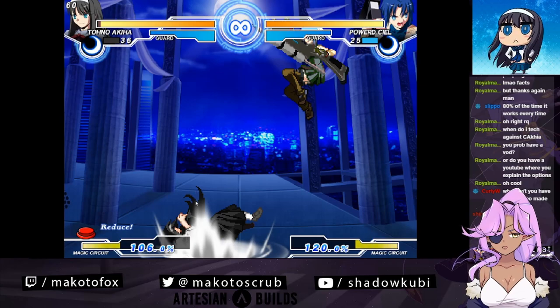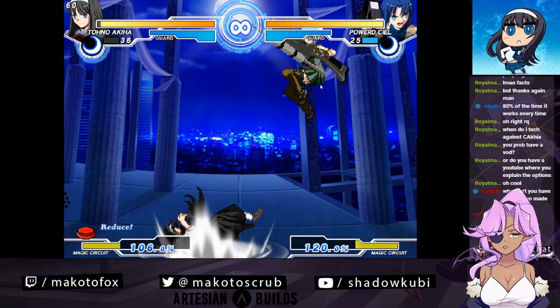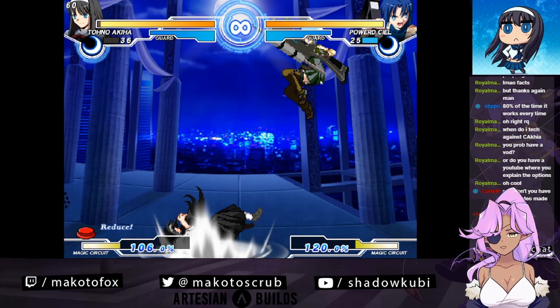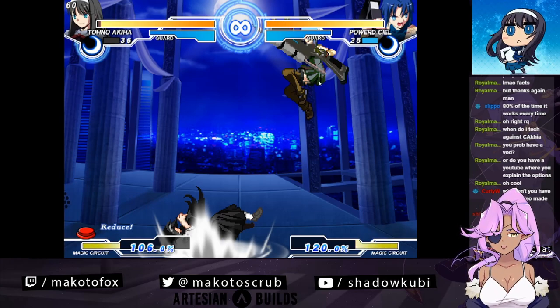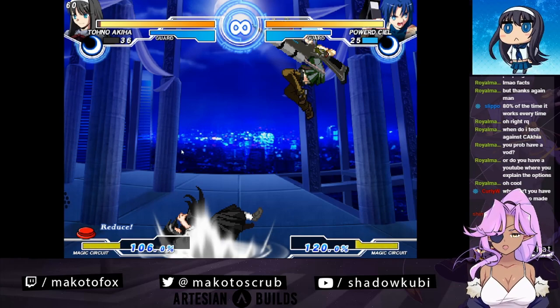So when you want to tech, the best thing to do is look at the opponent. PCL is up here - she jumps, she has one more jump left and she has an air dash. If I neutral tech, she can just land and get a media on me. That's whatever - I don't get punished for teching. If I want to create space, I'll go backwards, because I want to get space and she can't catch me that quickly.